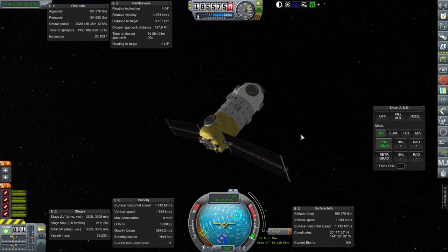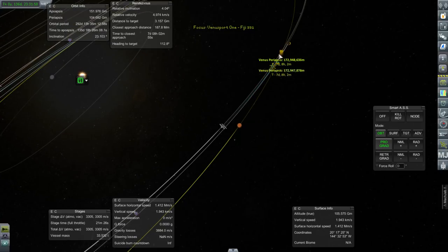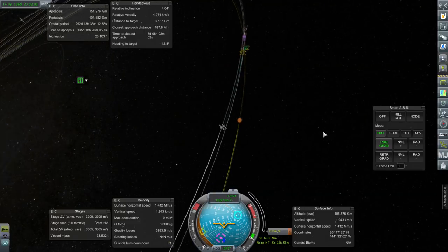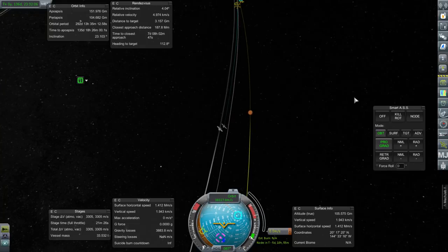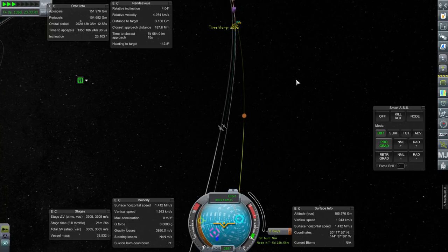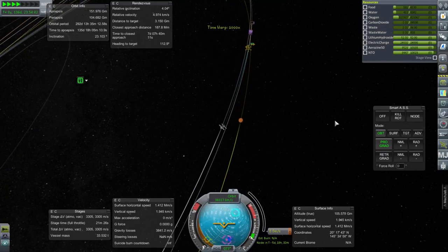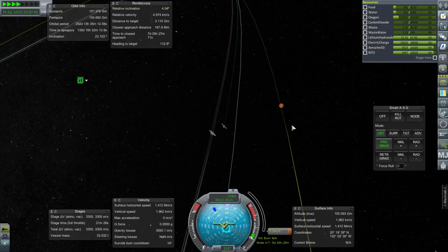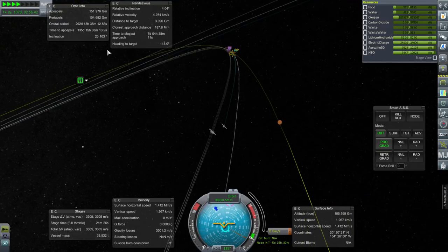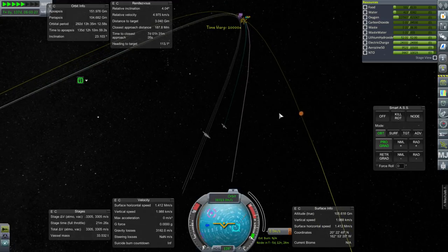Next up we are checking in on two Venus port modules that are approaching Venus, and it looks like we'll take care of them and get them into orbit before we turn to anything else. Five days to that dummy maneuver, which is the entry into the SOI, and then we can aim for orbit. You can see this is one module and right there is the second. What we'd like to do is get both into the same inclination and then dock the two together — that would be most useful.